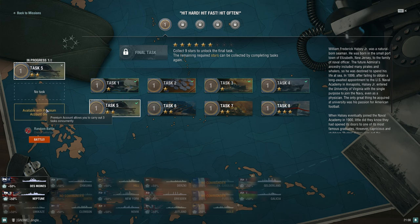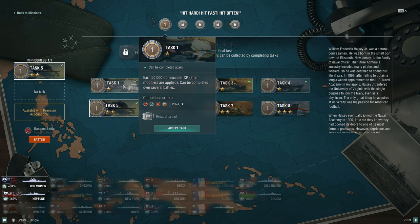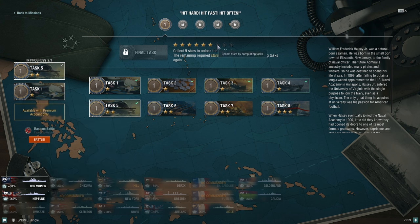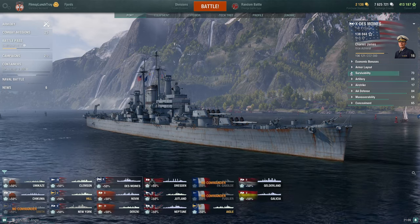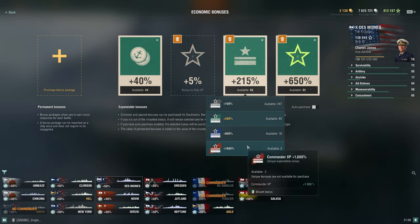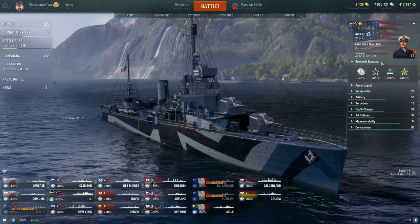There will be some mission tasks where having premium time is genuinely more beneficial. For example, I've already completed task one — it gave 10 commander XP and economic expendable bonuses. I can click on this task again even though I've done it, and now I can do it again to earn another star. It's relatively easy since I only need 50,000 commander XP. Using economic bonuses — special, rare, and unique expendables — can help with this.